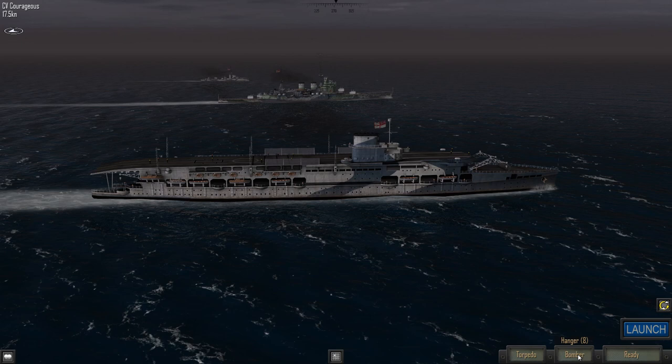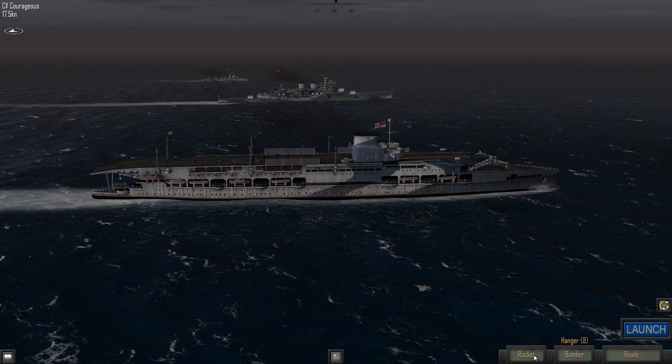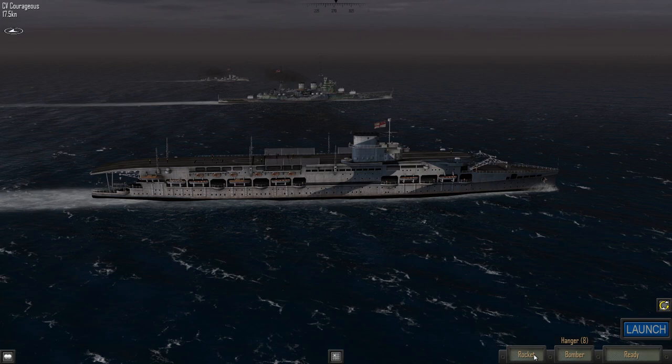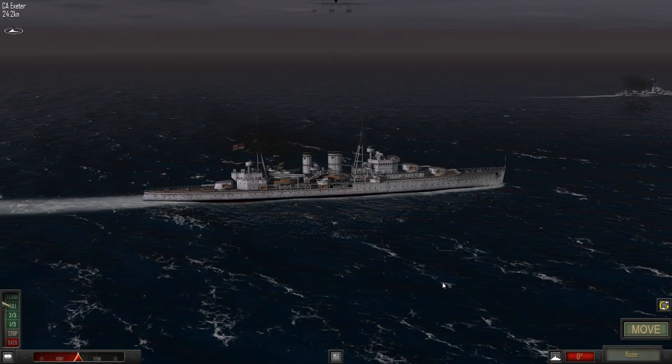I've got 8 fighters in the hangar and another 8 bombers. I'll select rockets as the loadout for the bombers. You click 'launch' — though it says launch you're actually just preparing the aircraft. The aircraft appear on deck for a flash, and they'll be available to attack next turn. It's a mini-game: you wait until your aircraft dive and then press space to release bombs or rockets — simple in concept but not easy to actually hit the target.